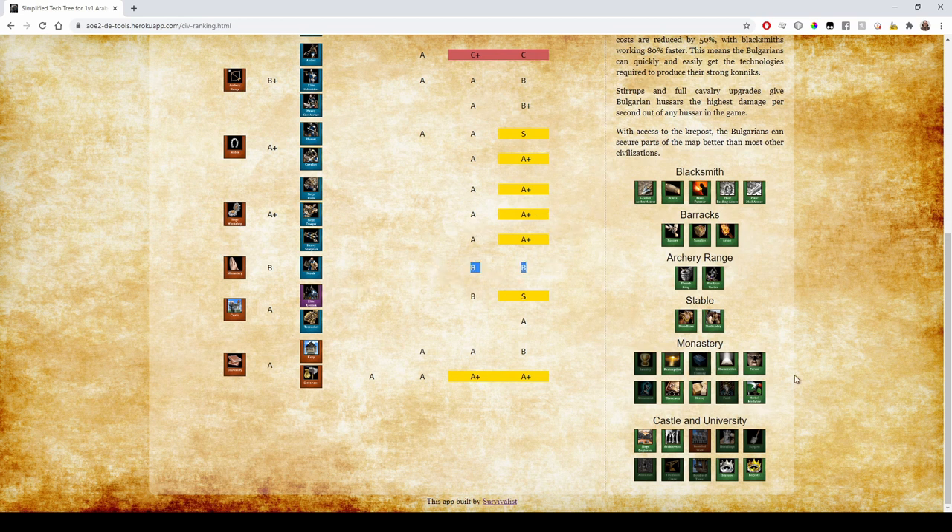Their Monks: nothing special. I'll explain the monastery ranking system here. If they have Redemption they don't really lose any ranks. Lacking Sanctity in Castle Age is pretty bad — you definitely want Sanctity and Redemption. Block Printing is really important in Imperial Age, which they also lack, so it's a solid B. Atonement is great in Castle Age for converting enemy monks, but for 1v1 Arabia it's not as important. Fervor is good to have but not critical.